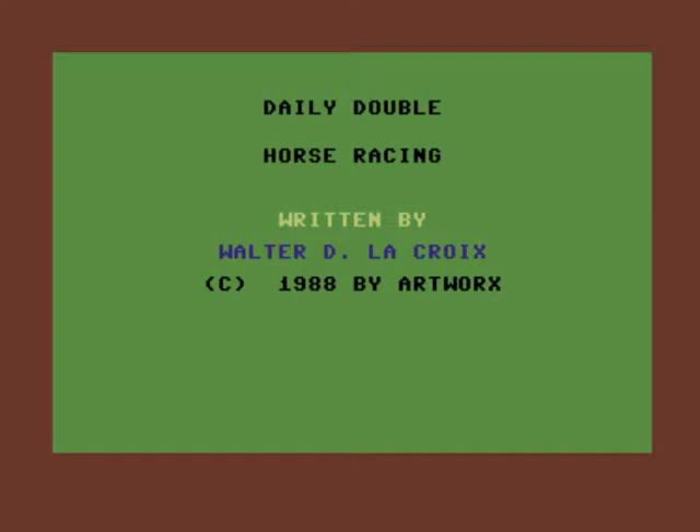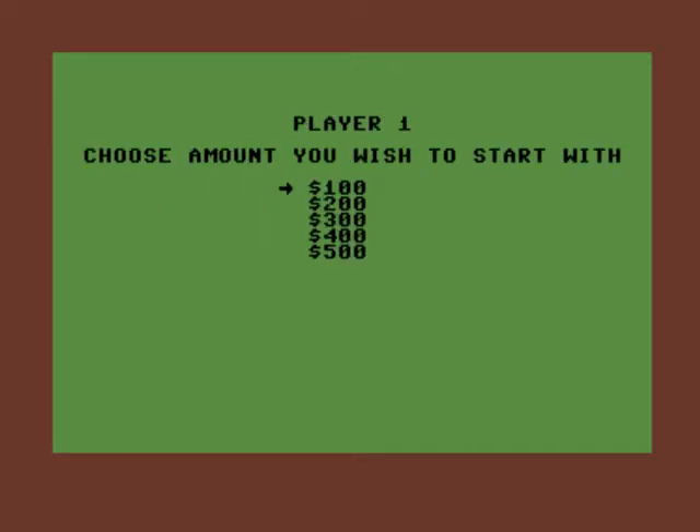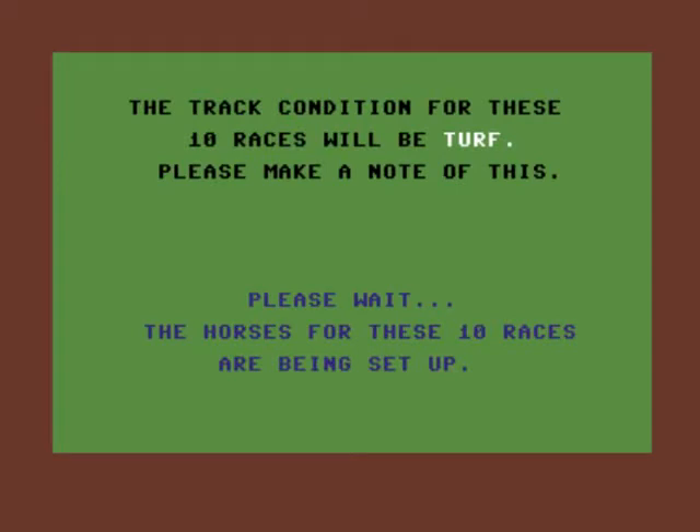You can speed up the emulation on this, which is always a good thing. You can have up to four players. Choose the amount you wish to start — we'll start with 100 because it's just a review at the end of the day. Pick track conditions: turf, dry, muddy, random — let's have random to spice things up. Track conditions for these 10 races will be turf. Please make a note of this.